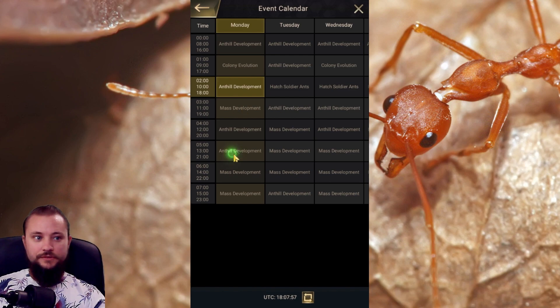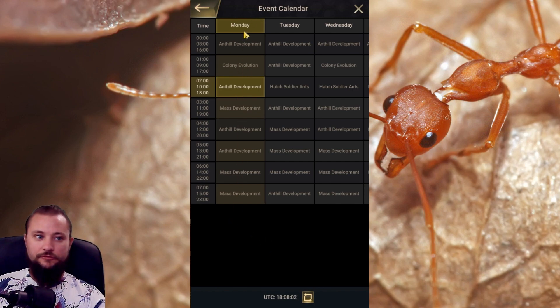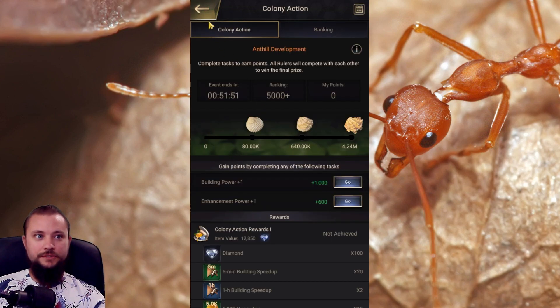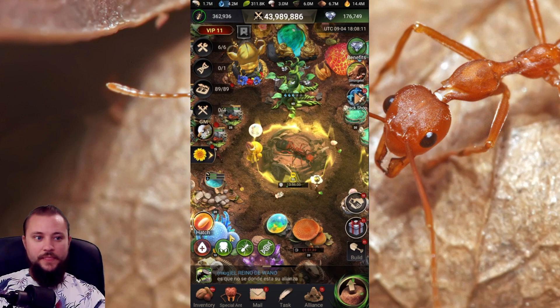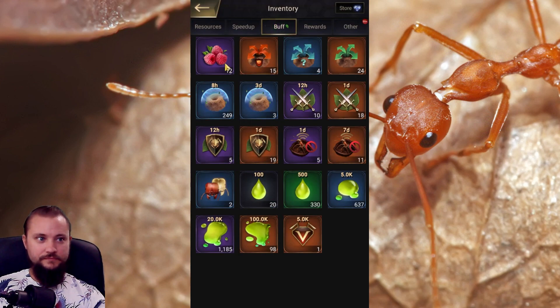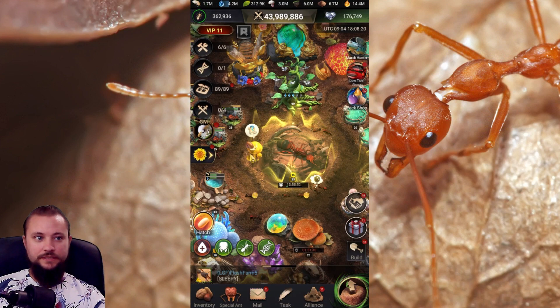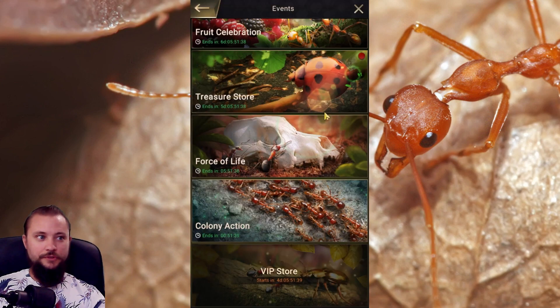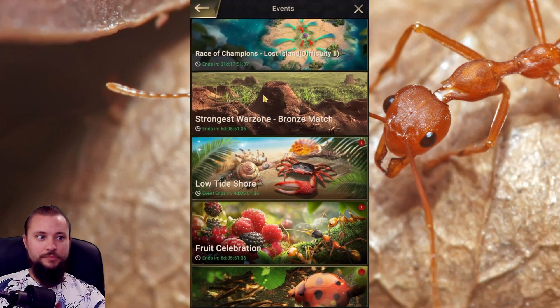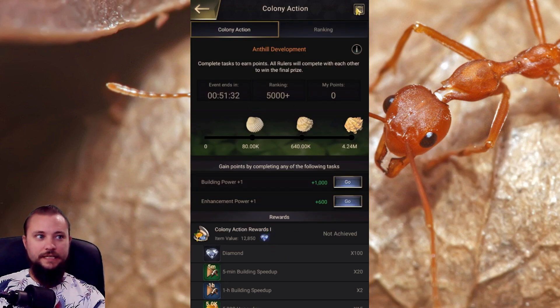The first, third, fourth, fifth, sixth, seventh, and eighth hours all have building power as far as colony actions go. You'll want to use a raspberry — which I'm about to do here — always before you finish some buildings, just so you get more SVS points while you stack with the colony action.